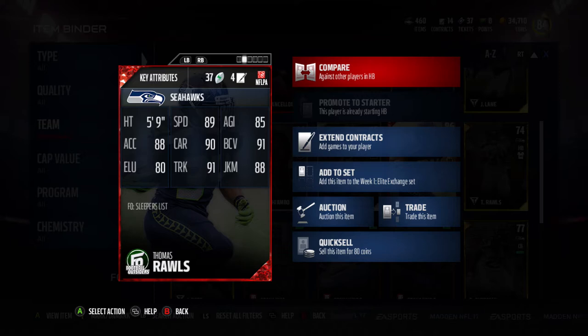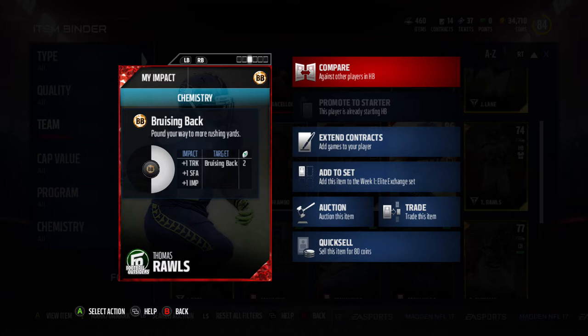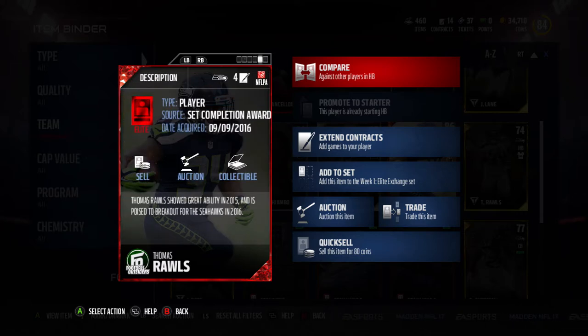We're going to take a look at his face card stats here: 89 Speed, 85 Agility, 88 Acceleration, 90 Carrying, 91 Ball Carrying Vision, 80 Elusiveness, 91 Trucking, and 88 Juke Moves. He's also got the Bruising Back Chemistry, which I'm going to talk a lot about later. It gives him plus one Trucking, plus one Stiff Arm, and I think plus one Impact.